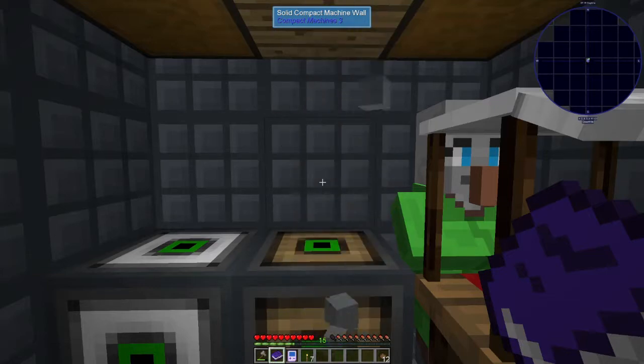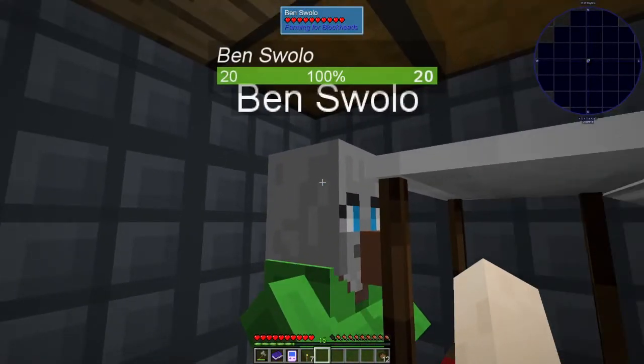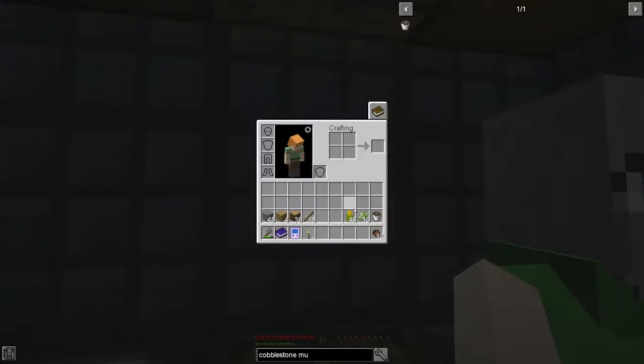Today in this episode we are going to do some trading with our villager friend here, Ben Swallow. So in between episodes I went and did a little bit of farming and I got us 48 raw corn.